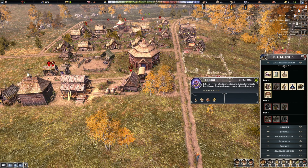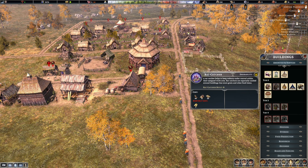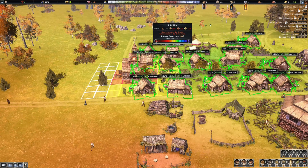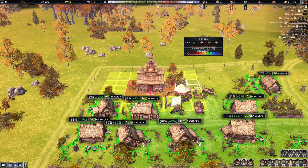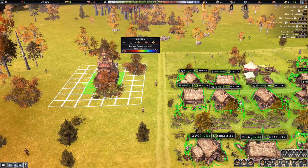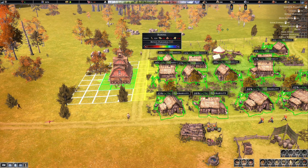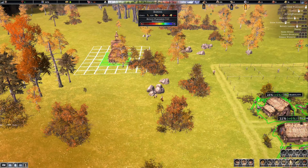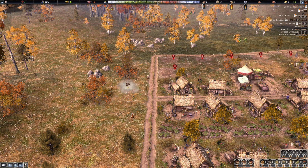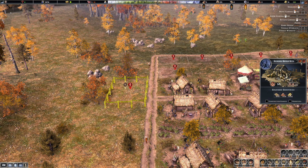We have a school - school's 150 gold. A rat catcher would be good but it costs five dollars a month. We should get the school. It's just too small to fit in there. We're going to go this way with the housing so we could put the school here and uncheck that.